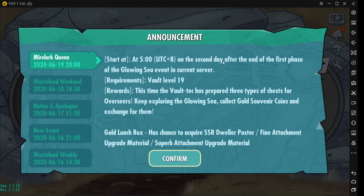It says here: second day after the end of the first phase of the Glowing Sea event. So the Glowing Sea event finished the other day, which means it just started in my server today. Remember this — it will start the second day after the end of your adventure in the Glowing Sea. So if you're watching this video and checked your server and it's not there, this is the answer — it's not yet there.